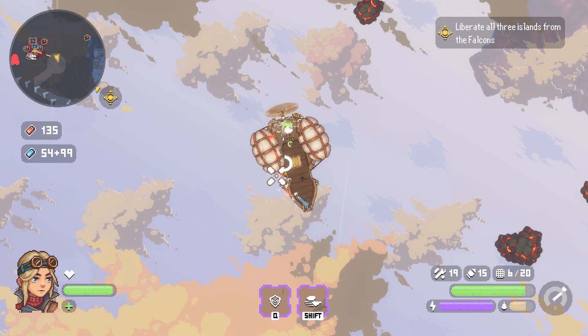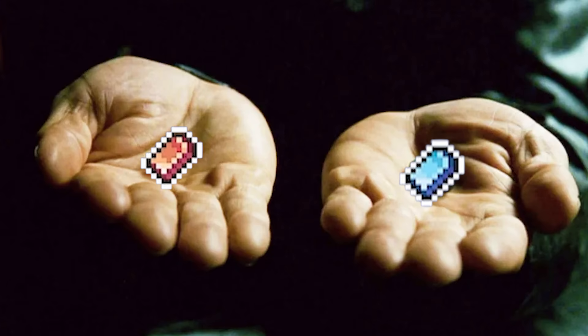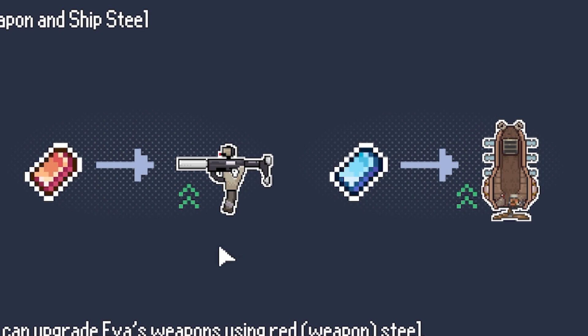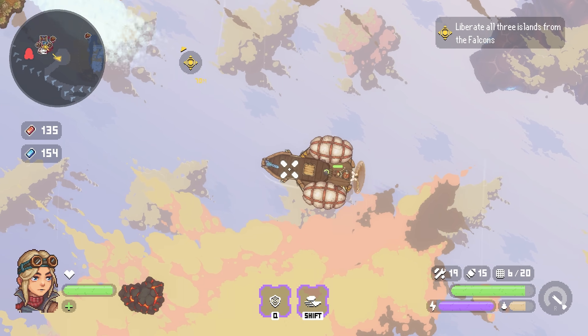We get loads and loads of blue iron. Over on the left there are two resources: red iron and blue iron. Each of those is used to either upgrade your ship or upgrade your weapons. Boy, there are a lot of weapons in this game - it's awesome.